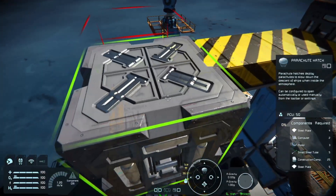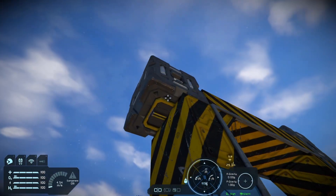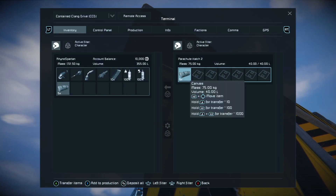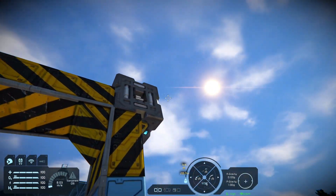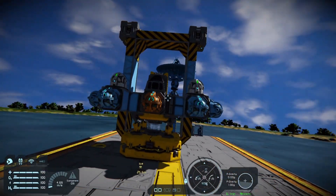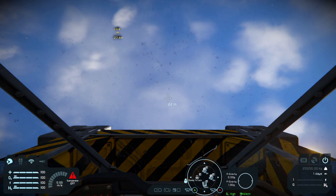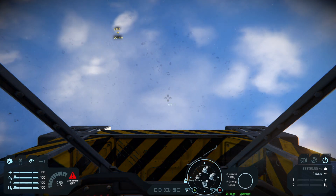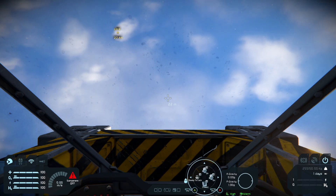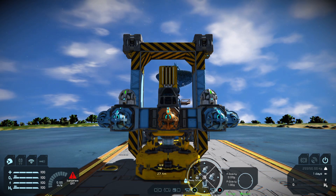If you're looking to save time and resources, this thing will definitely help you with that. By using this contraption, you won't have to waste so much time getting ice, putting it into the H2 generator, converting it into hydrogen, putting that hydrogen into your ship, and using that hydrogen to fly into space. This thing alone can bring you into space with almost no power or absolutely no hydrogen at all.